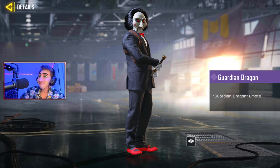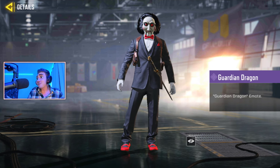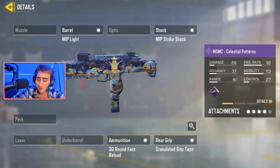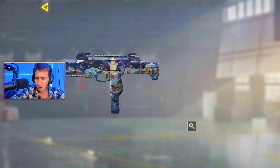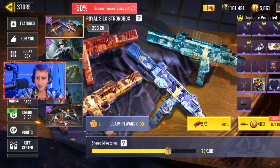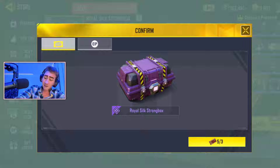The emote — the Guardian Dragon — okay, it's not bad. Like the emote's not bad. Obviously I think the best thing has to be this first one here. Also the iron sight — iron sight is pretty standard, not anything super crazy.